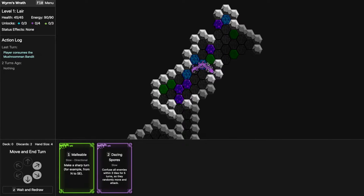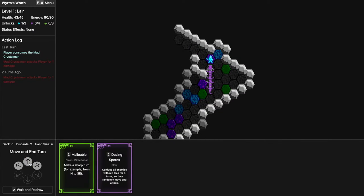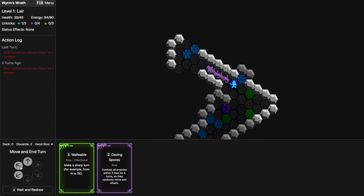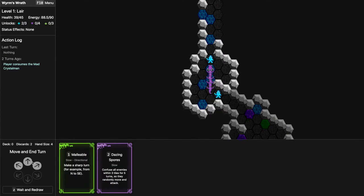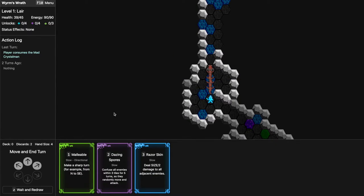I could use Malleable to go north but there's slimy terrain — I don't want to skip a turn so I'll just go north. I won't eat this one because my HP isn't particularly low and I want to maximize the energy I might get. I'll eat this one though because it's in the way. I'll try Razor Skin.